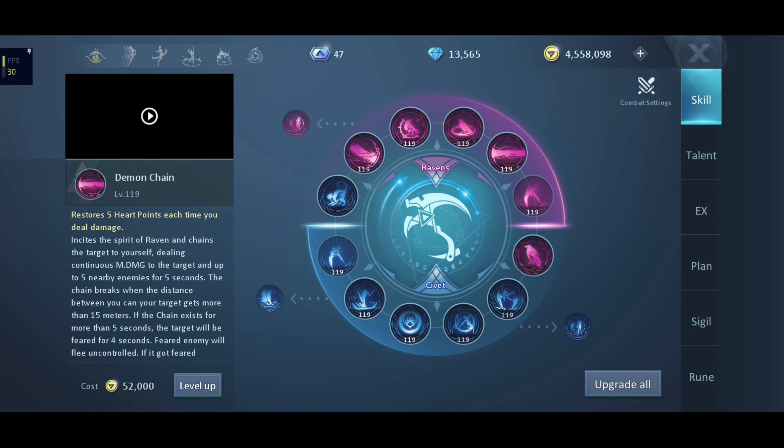Level 3: Magic Affinity. Level 3: Hunt. Level 5: Torture. Level 3: Hit Up. Level 2: Crack. Level 3: Mark.